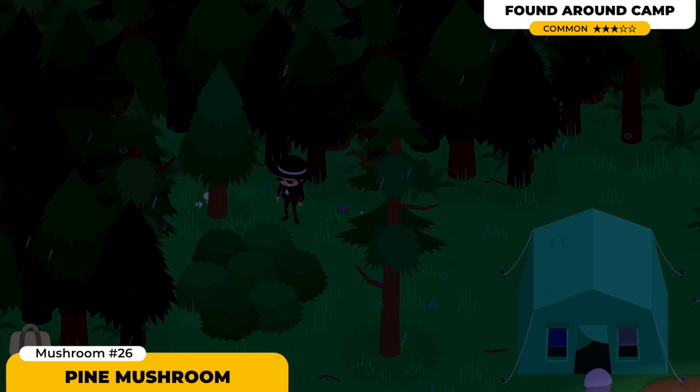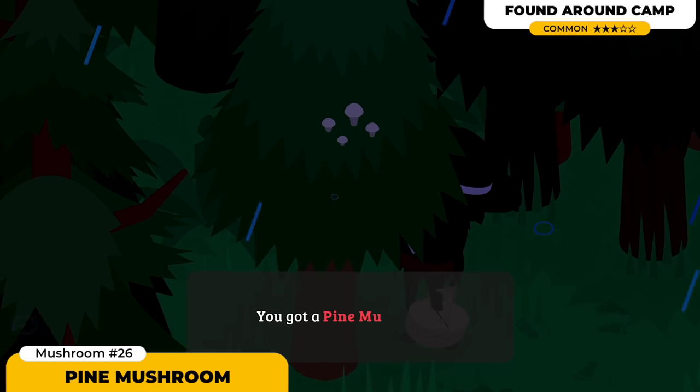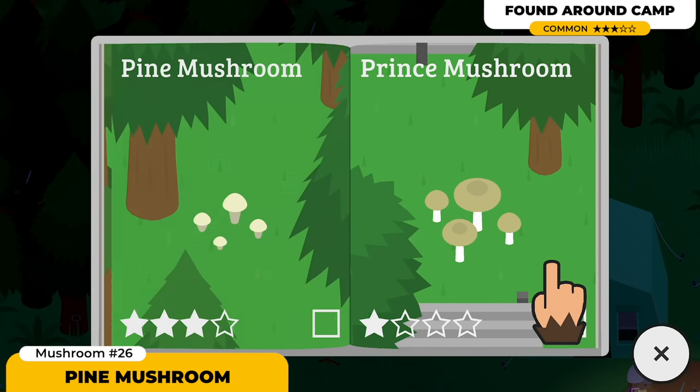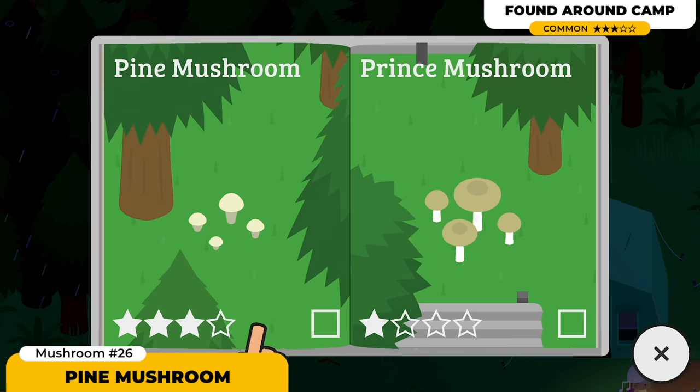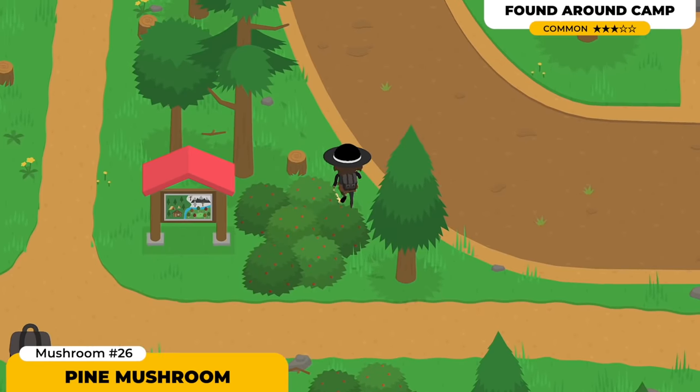Next up we got the Pine Mushroom. These ones are a 3-star mushroom. I think I found these in the campground, but also try to look for them in the deep forest as you're making your way toward the Mushroom Hunter, because I definitely found them on that side as well. Mostly these mushrooms are gonna be spawning in very dense forests.